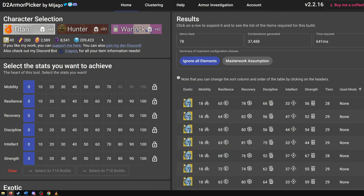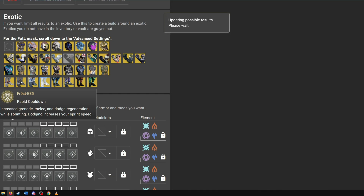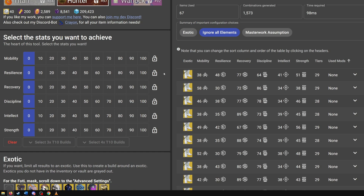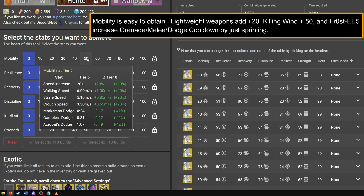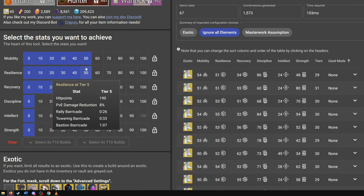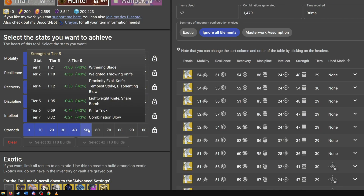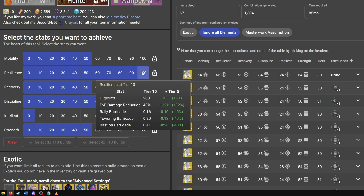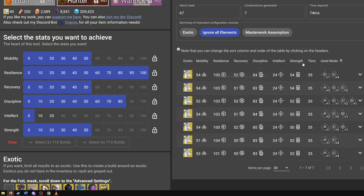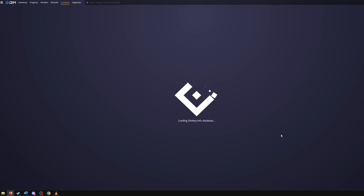Now let's make an example build — Hunter this time. I desire the quickest of all abilities, so I'll select Frosties as my exotic. To help with a minimum amount of survivability, let's start with Tier 5 Resilience and Recovery. Need some mobility for dodge cooldowns, but we can also add more with Lightweight Weapons and Killing Wind, so let's place this at Tier 5 for now. For abilities, I want to spam grenades, so Tier 8 for that, and 5 for Strength. We see that we can still push these stats further. I want to be as resistant in PvE as possible, so let's max Resilience. Now we are left with a few builds — top one looks pretty good, so to save, click Open Loadout in DIM. This will launch DIM and preload all components of that build. Just name and save it.